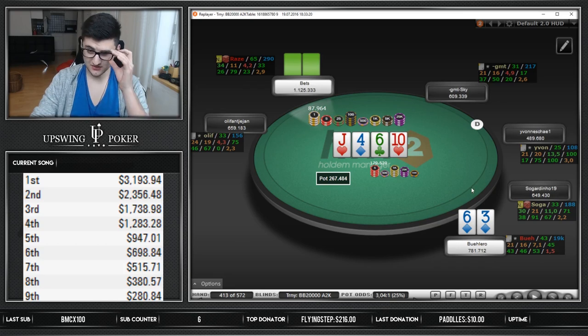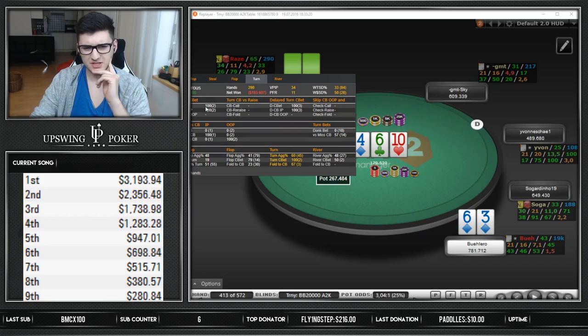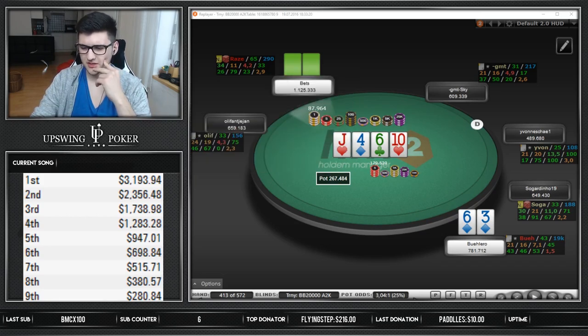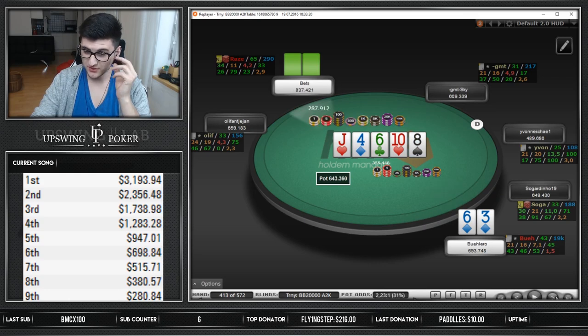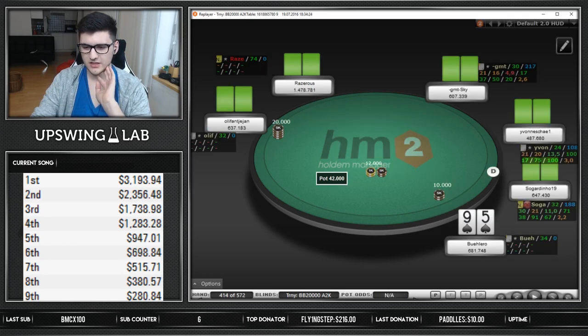Nice good defend with the 6-3 suited, just check-calling flop here. It gets kind of tough on the turn, and we defend so often he bets the turn there. 100% a call again - king-queen of hearts and no stuff like that, just bets again. I make the call and it's a pretty bad river. We don't expect him to bluff again with like 8-9. I guess it just takes the showdown value - queen-9 got there. I think overall we just want to be folding on this river, which we do.